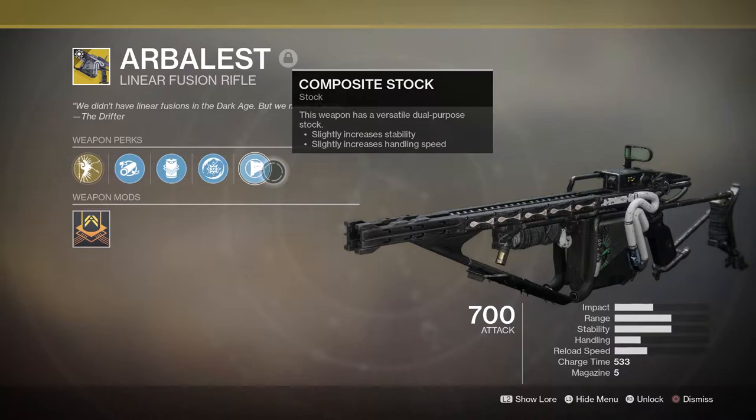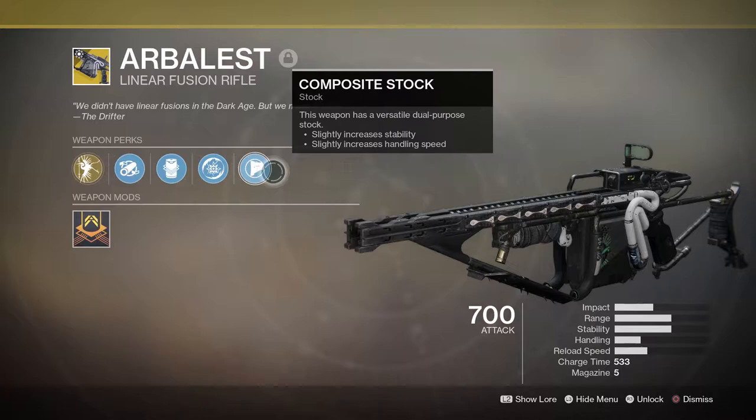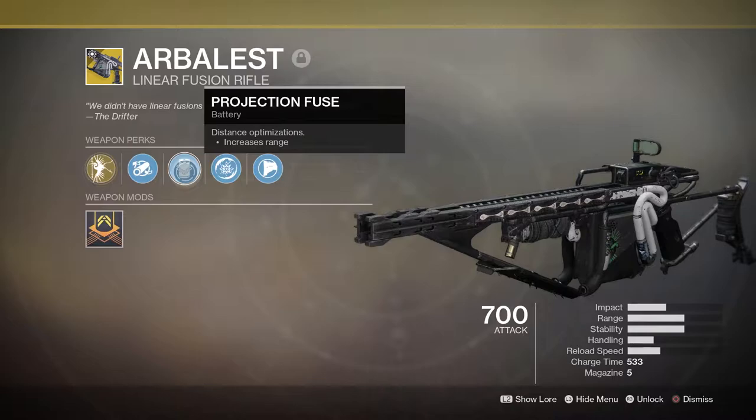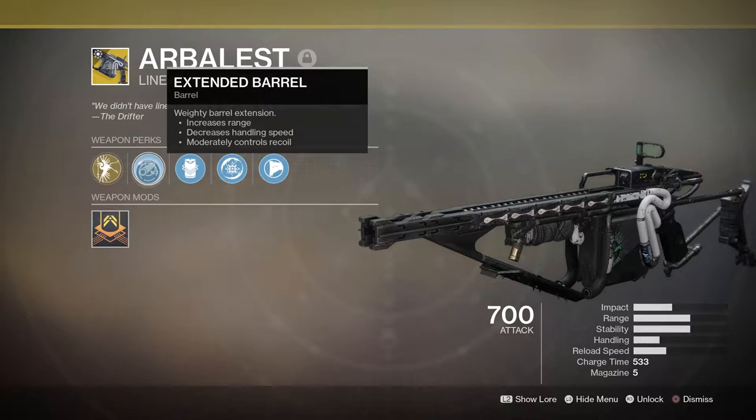Perks we're working with: Composite Stock Sling, increases stability and handling. Disruption Break - breaking an enemy's shield with this weapon makes them more vulnerable to kinetic damage for a brief period. Projection Fuse for increased range. Extended Barrel to increase range, decreases handling and moderately controls recoil.